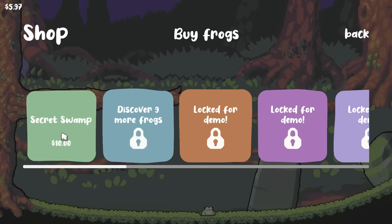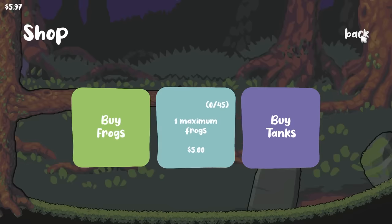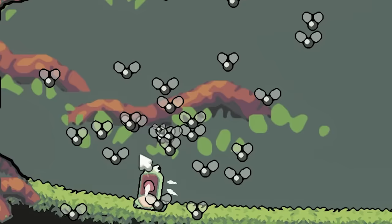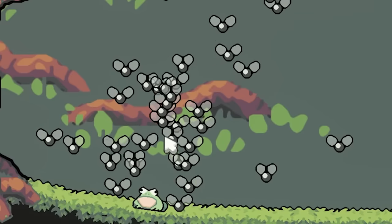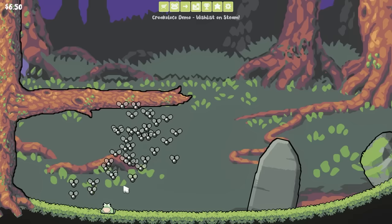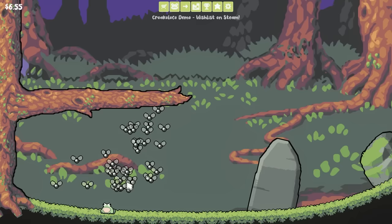The next frog's gonna cost $10, so we're gonna have to sit here and wait for him to eat some flies. He's conveniently relocating himself everywhere, probably in search of more food — he wants some flies, we'll give him some flies. He's also making money for eating the flies, so the more these are in his face, the more money we're gonna make. It's a pretty slow process otherwise.